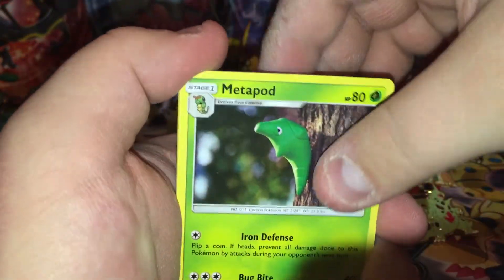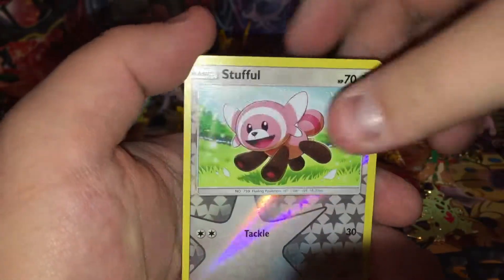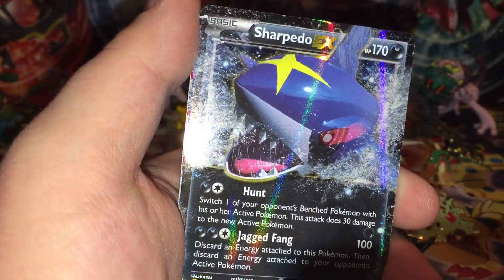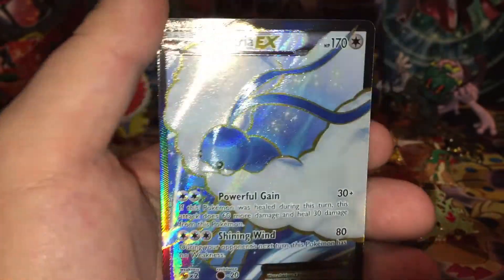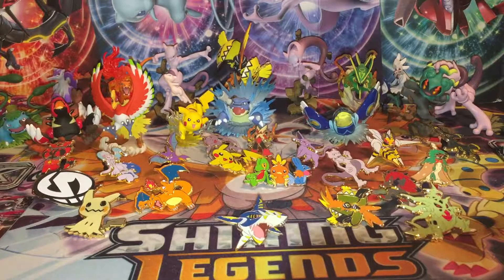Last pack: Leaf Energy, Pokemon Catcher, Metapod, Torracat, Crabrawler, Growlithe, Surskit, Fomantis, Morelull, Reverse Holo Stufful, and last but not least — a regular rare Bruxish. But that's alright, because overall we got a Sharpedo EX, Mega Sharpedo EX, a holo Evelatal, and an Altaria EX Full Art. Awesome box! Thank you guys so much for watching and we will see you in the next video.